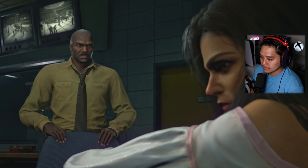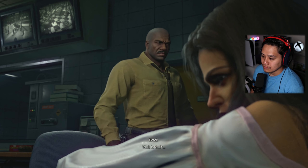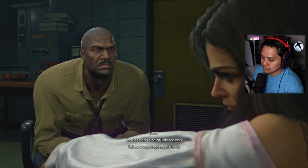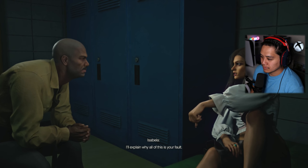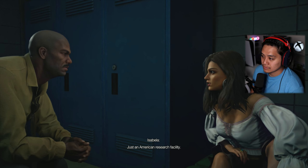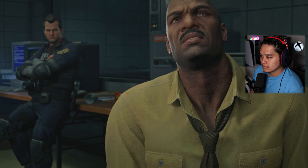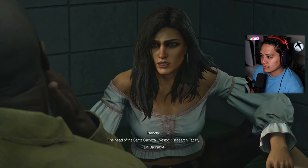Let's interrogate her. What is your name? Isabella - Isabella Keys. This is an emergency so we'll skip the formalities and cut to the chase. Consider this an official interrogation - tell me everything you know. Fine. There was no drug trade in Santa Cabeza, just an American research facility doing research on a parasitic insect like a wasp - a wasp that turns living things into zombies. If you don't believe me, ask Dr. Barnaby, head of the Santa Cabeza livestock research facility.